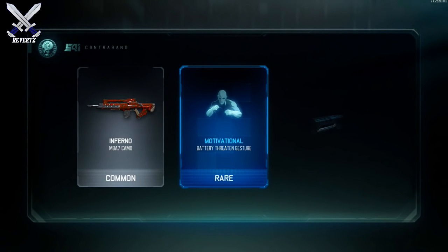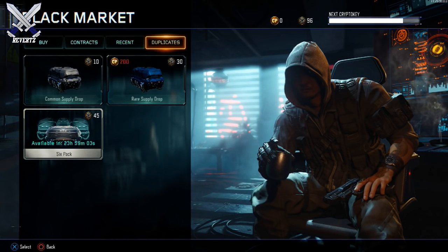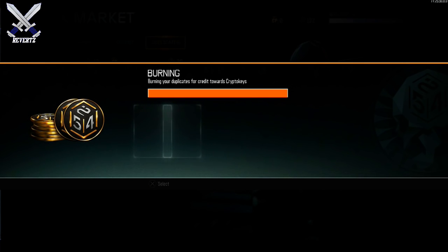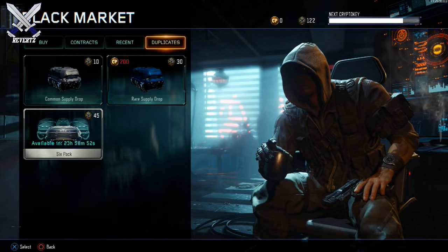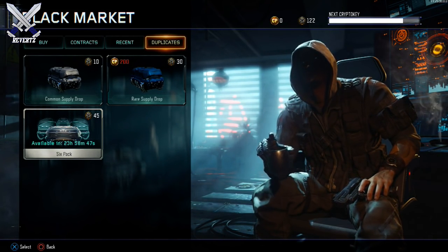The thing I don't like about this is the supply drops are all common. As you just saw, I got 15 duplicates out of the 18 items, which really does suck because I do have a lot of stuff in the black market. If you don't have a lot of stuff in the black market and you do have a lot of crypto keys to spend, then maybe the supply drop bundle would be ideal for you.